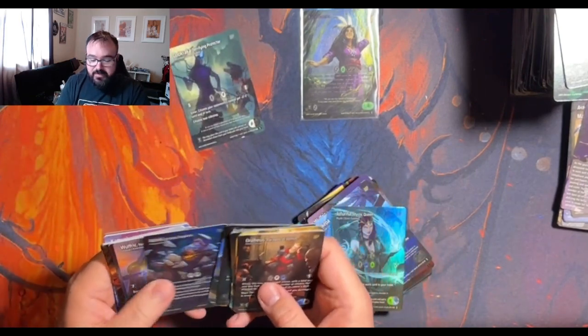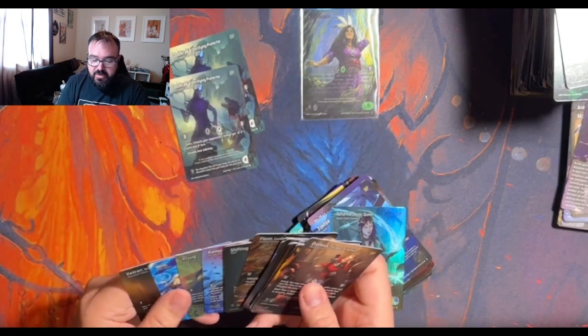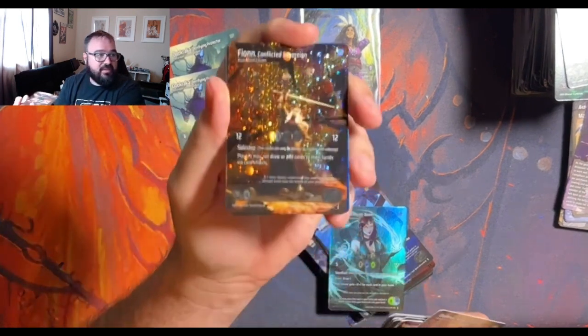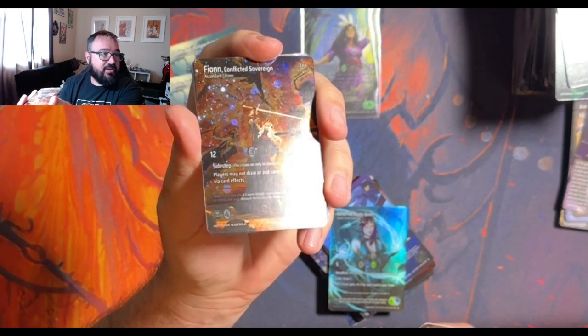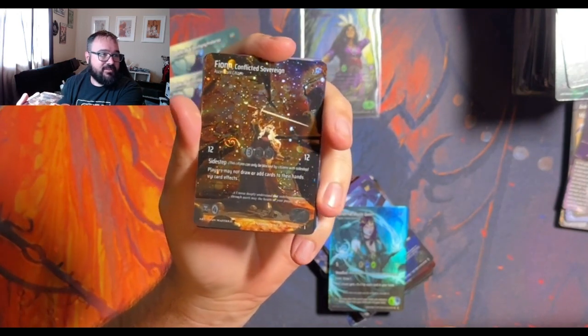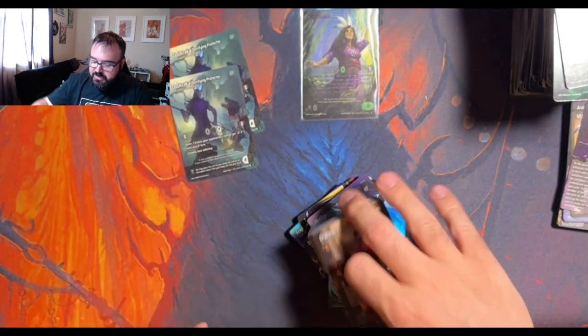Jared, buddy — I think I can hook you up with some Ducracca's now that you were needing. Also got the cosmic foil — cosmic foils are sweet looking, I love those. So yeah, that was box number one.